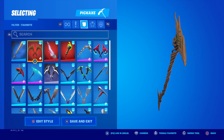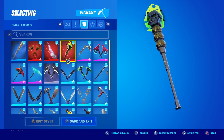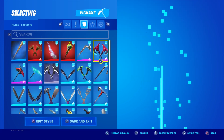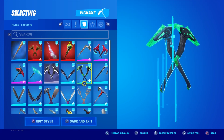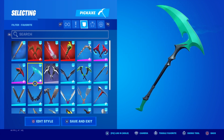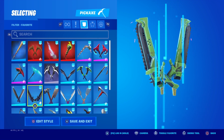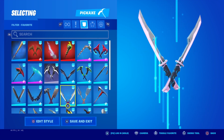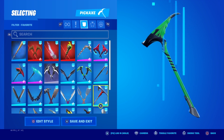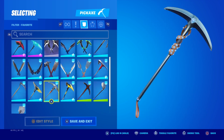Kind of the same deal with pickaxes — there's not many green pickaxes in the game. It's mainly black and white pickaxes. But this looks amazing with it: the skullsicle green hat style, which is the pickaxe I'm using in the gameplay, so make sure to stick around for that.